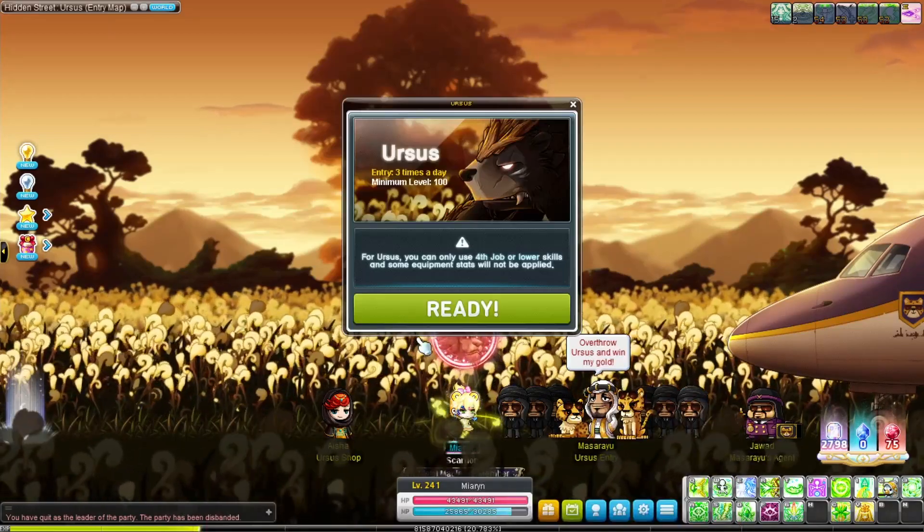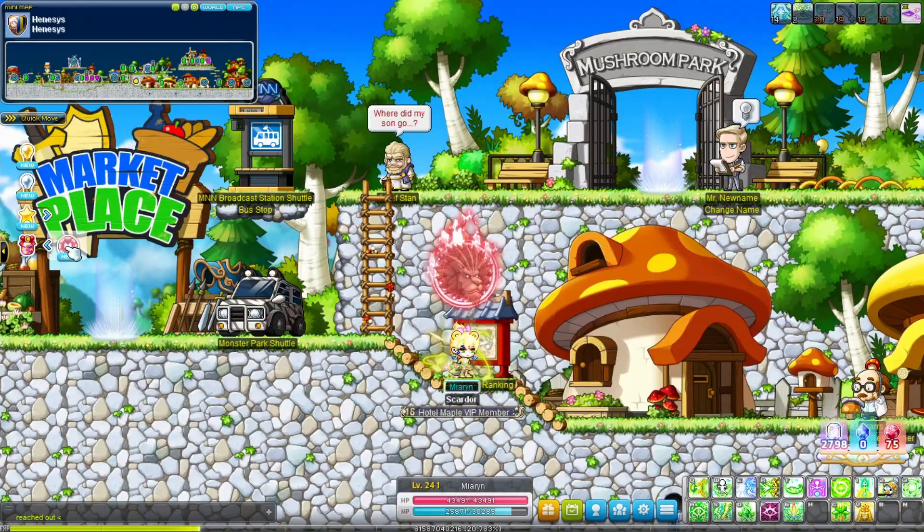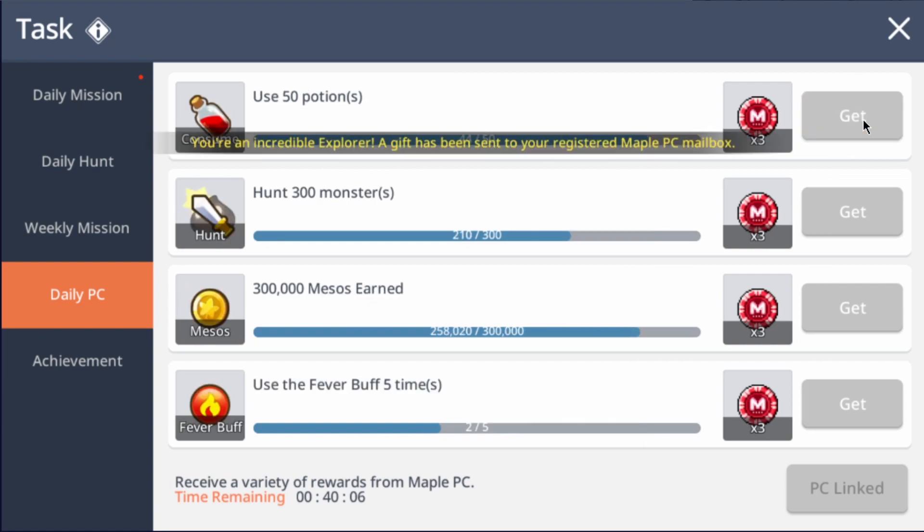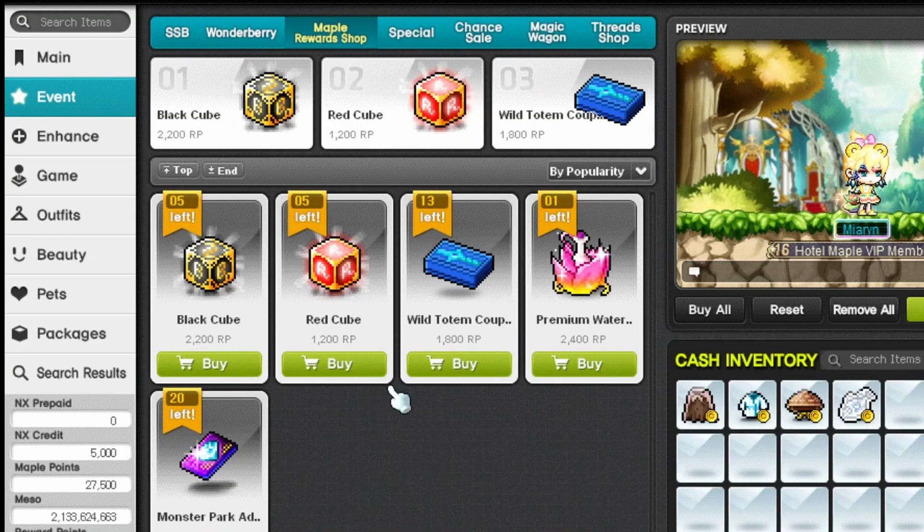Queue to find a group, or do 100 builds by yourself for rank S. Reward points are earned here by doing these quests. Connect your account to Maple M for 500 points daily when you do Maple M quests. Spend your reward points here.